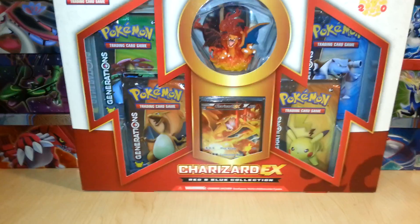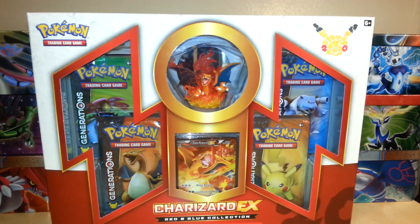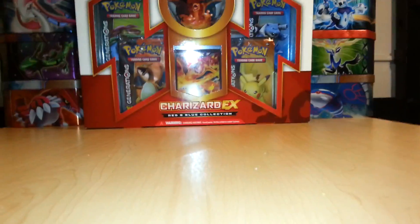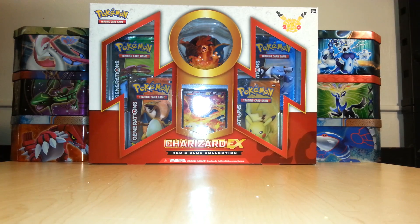As you can see, it has four booster packs, a promo full art Charizard EX card, a Charizard toy, and also contains a code card inside. I'm definitely pretty excited to go ahead and get this box opened up.